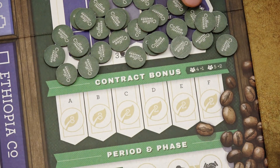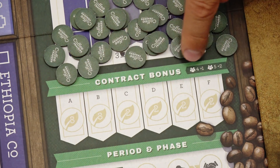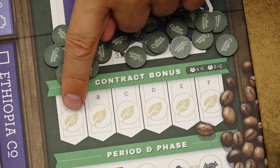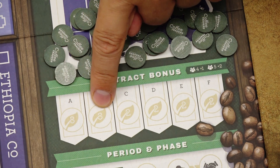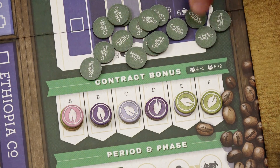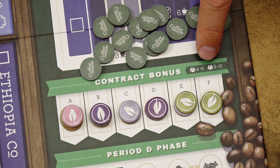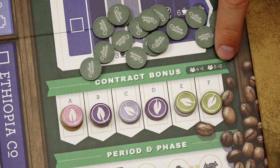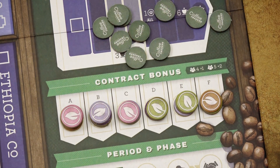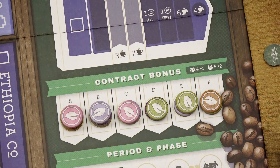Shuffle these Rebecca counters face down, and in each space of the contract bonus track, place the indicated number of counters face up. In these two spaces, place three counters face up; in these spaces, only two counters. As indicated, in a four-player game add one more counter to each stack, and in a five-player game you would add two more counters to each stack. You can return all remaining tokens back into the box — they will not be used in the game.